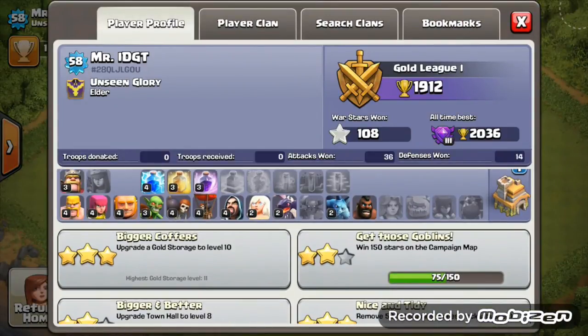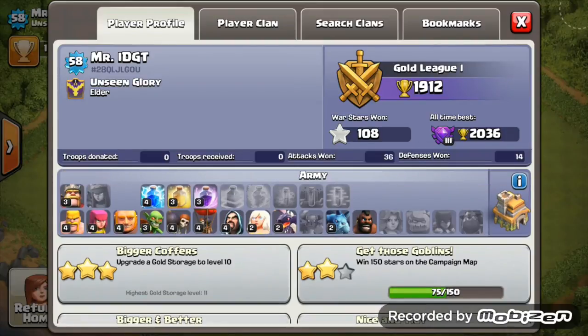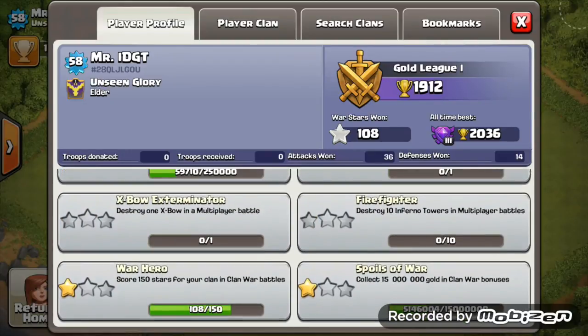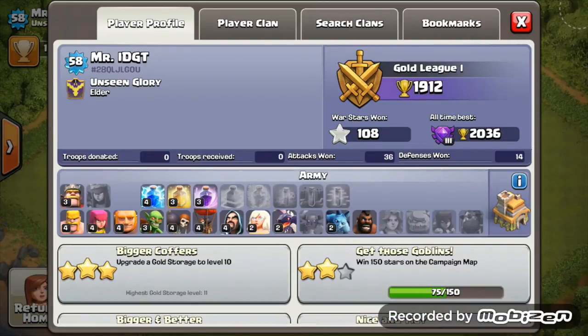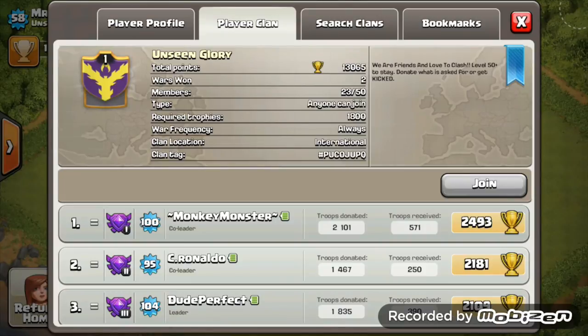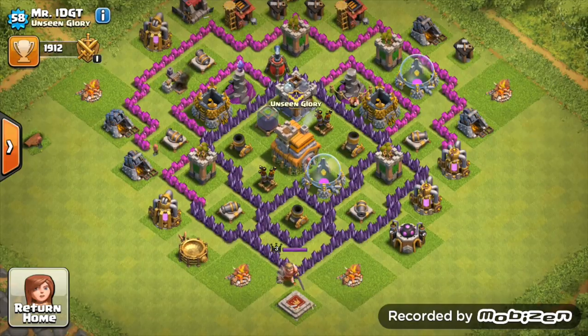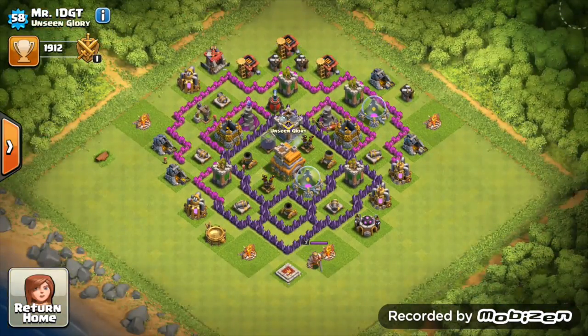Troops wise — dragons level 2, minions level 2. Get your hog riders to level 2, which you can do at Town Hall 7. Spells — you can upgrade heal and rage one more time. Gold grab is looking okay for Town Hall 7. War stars are looking alright, you've broken through 100 spoils of war — just get that second achievement. You're in a level 1 clan so maybe a newer clan. Fully max out Town Hall 7 and then go Town Hall 8 and do the same.